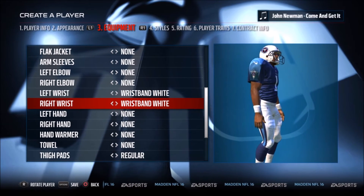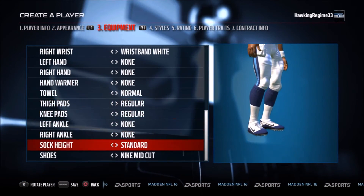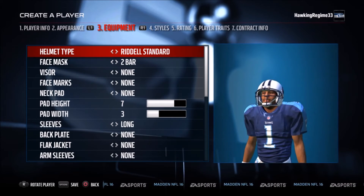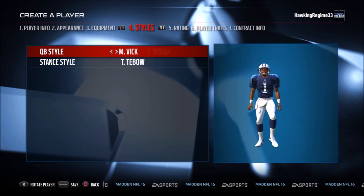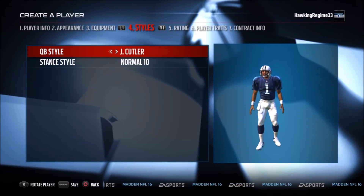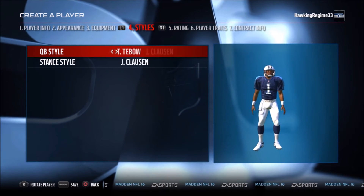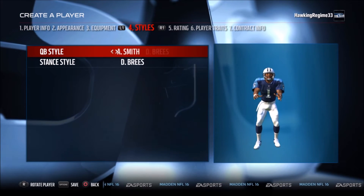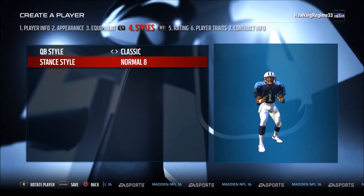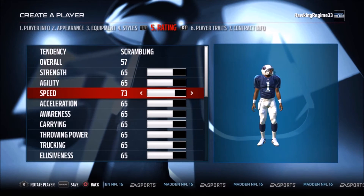I'm actually going to be coming out with some more of these tutorials in the future. I think the next video will be Joe Namath, so that will be interesting to see his different features and the accessories he chose to wear. I do like the fact that they included some old 80s and 90s cleats — you see those Nikes right there, they look almost identical to what he had. I don't even know why I was sorting through the quarterback styles; I thought they were going to have a Warren Moon in there, but they do not.